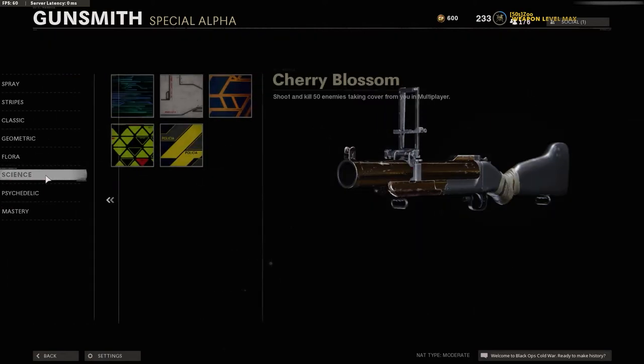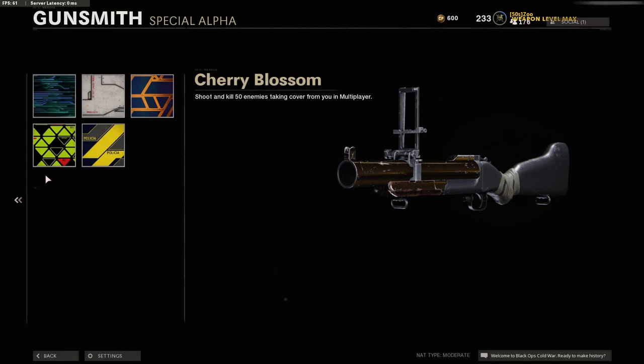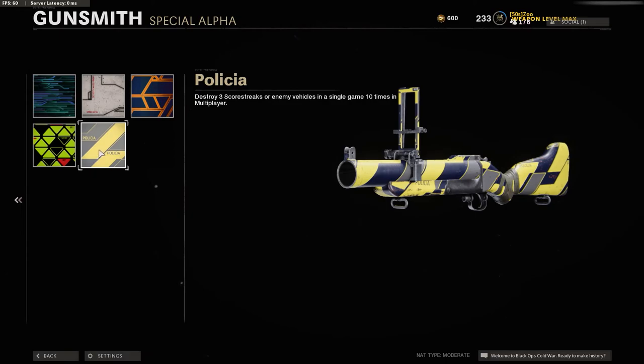Next is the Science Camo — yeah, this is the one everyone loves. You have to destroy 3 scorestreaks or enemy vehicles in a single game, 10 times in multiplayer. Sounds easy. When I first saw it I thought it wouldn't take long at all, I'll get that done in 10 games. Nope. This is the reason I decided to make this video. At first it's absolutely maddening, but once I figured out a strategy, it was actually fun.